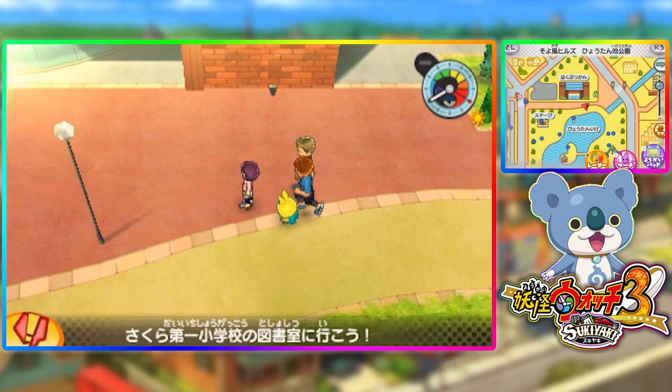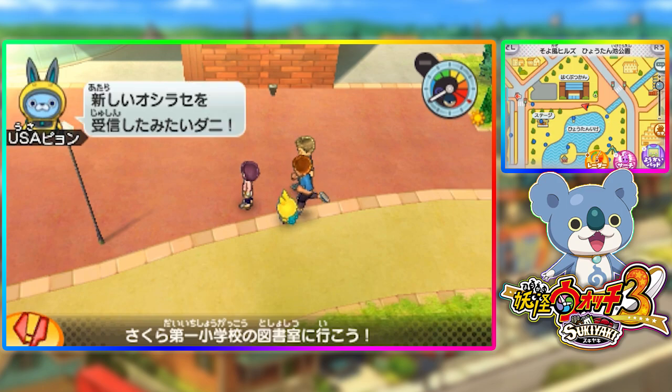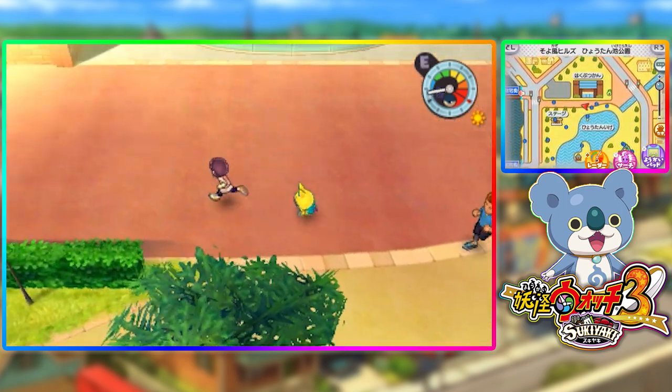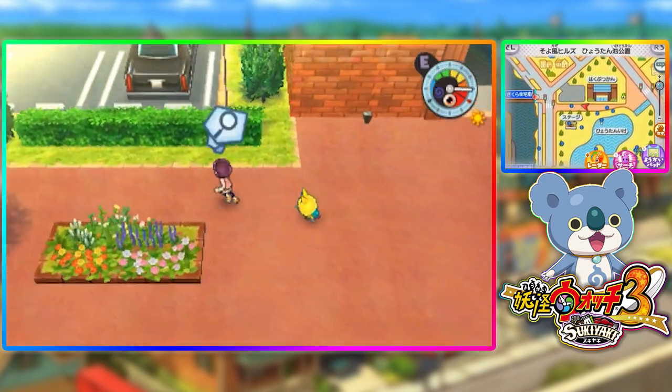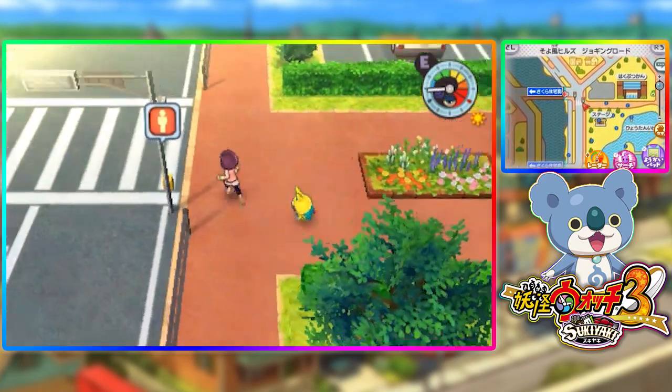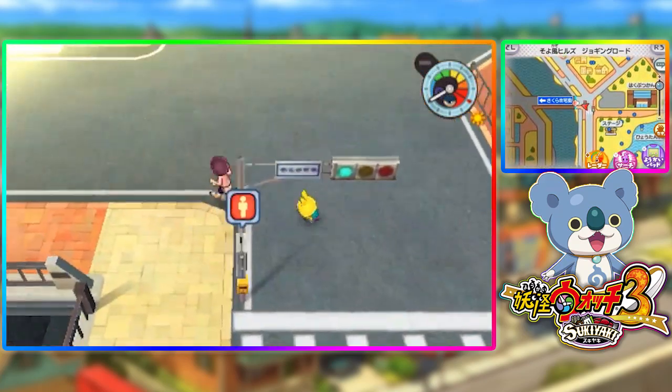Hey, hello there, guys! Proxents here, and welcome back to another episode of the Yo-Kai Watch 3 Tsukiyaki version series on the channel. So, in the previous episode, we launched a rocket into space. And now, before we do get started with the story part of this episode, I'm going to head over to the Crank-A-Kai to use it to get some new Yo-Kai.